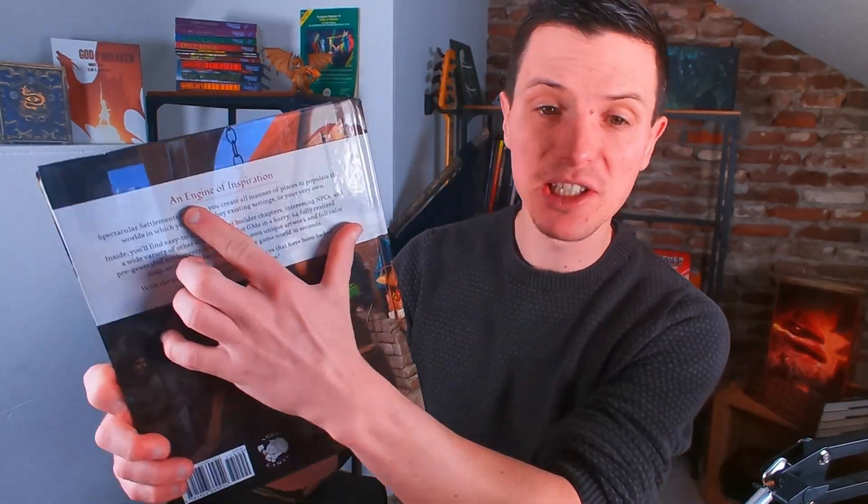Most people ask me the question: what is the difference? Well, the difference is for whom it is written. Spectacular Settlements is written for a Game Master who's looking for a town, a city, a port, or whatever. Campaign Builder, and they say it on the back, the main title here is 'an Engine of Inspiration.' This thing is more for a person who wants a city to just put in their game — either by taking one of the pre-generated cities in this book or using the really cool random rolling system to generate your own city with its own politics, NPCs, inns, bars, and points of interest.